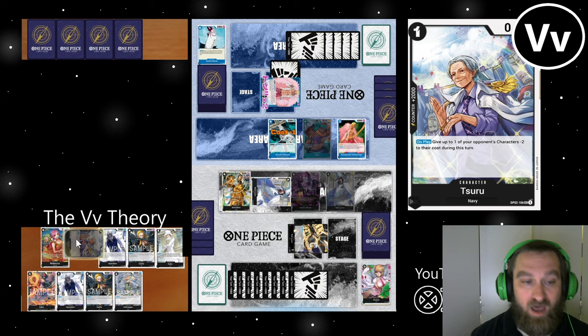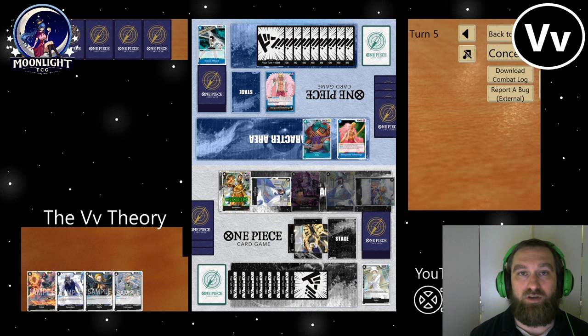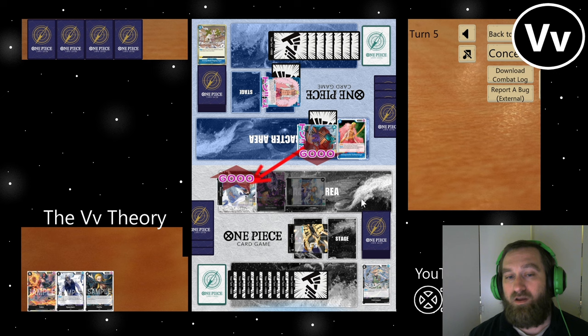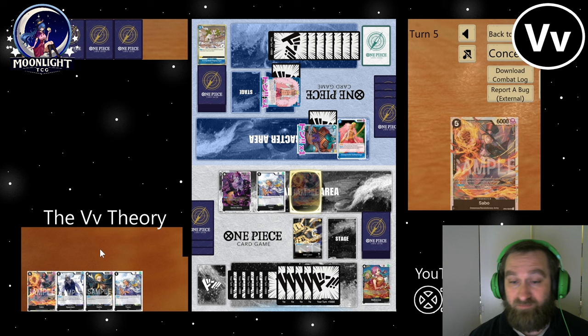So I play out a Rob Lucci — minus two there. I have to return three cards. I'll return the three big ones. It's okay if you can't pop two targets with your Rob Lucci — you need to make sure you have board control in some of these situations. Whoever gives up board control first and can't reclaim it, they're done. He hits me with a Gravity Blade Raging Tiger and hits the wrong target — he should not have hit my Borsalino. He should have hit my Rob Lucci so I can't keep bringing them back to KO his characters.